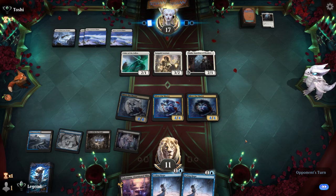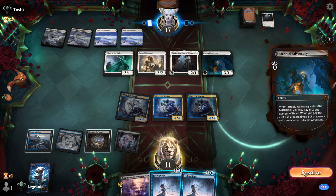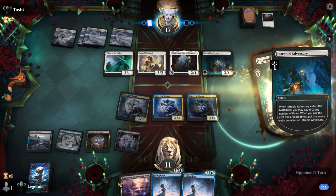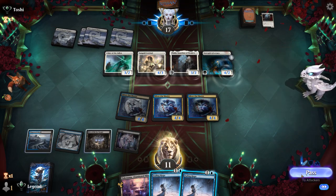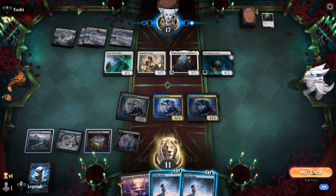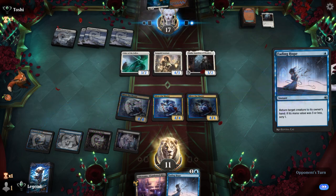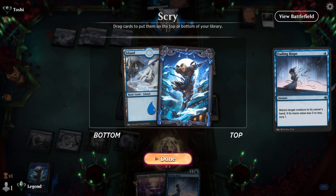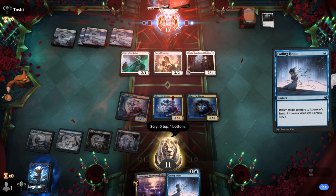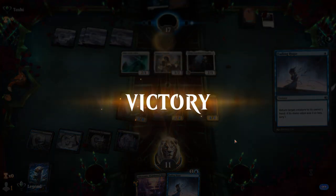We still have Fading Hope as interaction. Opponent plays Adversary — something we'd love to bounce to blow them out mid-combat. Opponent hangs back, so I could bounce now and start attacking with Hive. We bounce it either way, scry away an Island, and our opponent packs it in. Triple Silver Fur Master gets the job done.